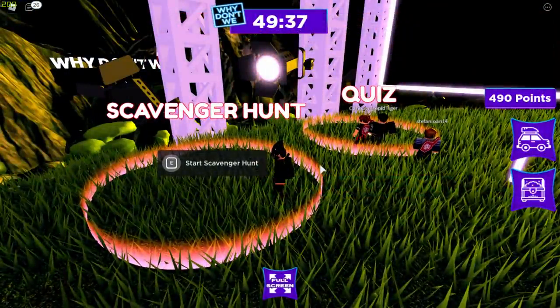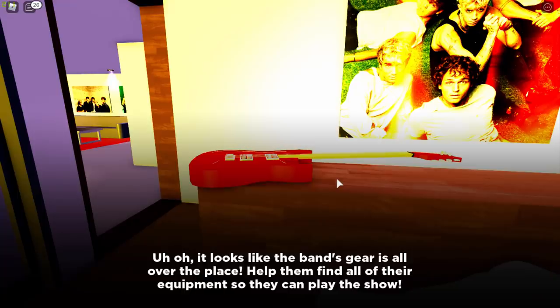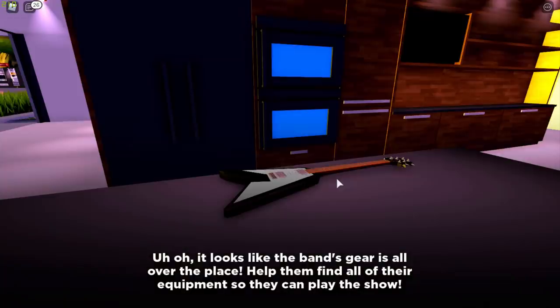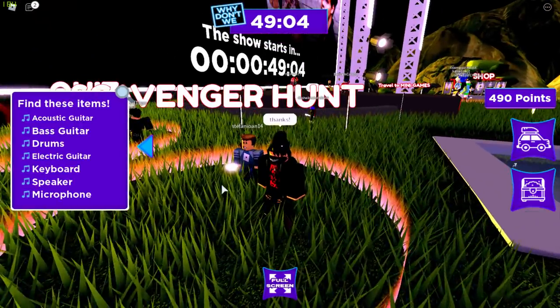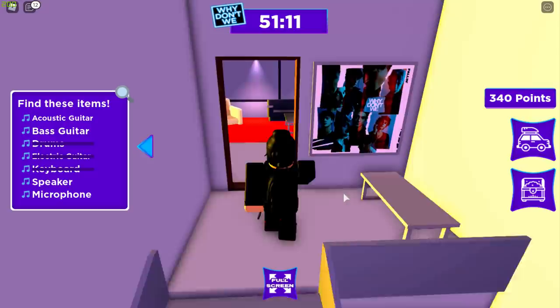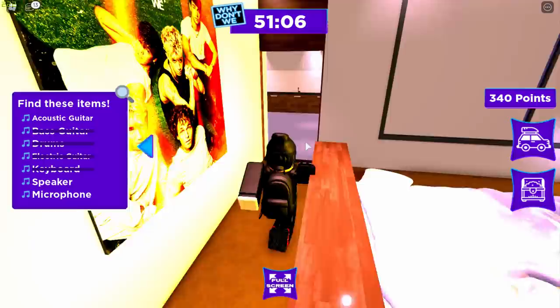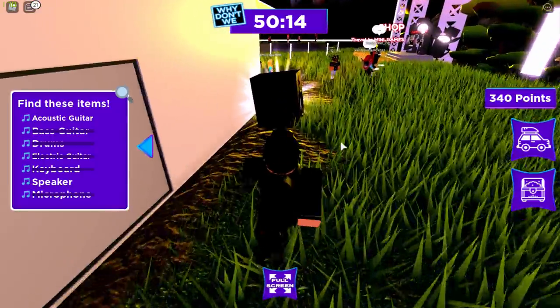The most confusing part is it did actually look like a genuine prize. When you joined the Why Don't We event you had to do a scavenger hunt, a few quizzes, and run around the map to find all of these items. It literally had a scavenger hunt list, so when people completed this list and found all the stuff, they really expected to get the Lotus in their inventory. And the Why Don't We event isn't even the first event to do this.